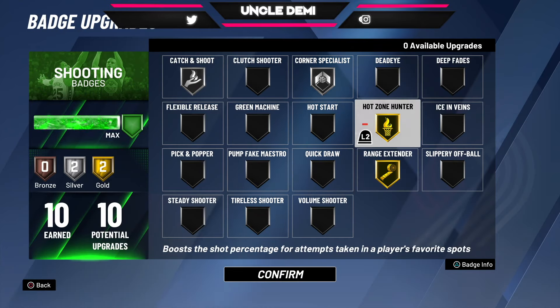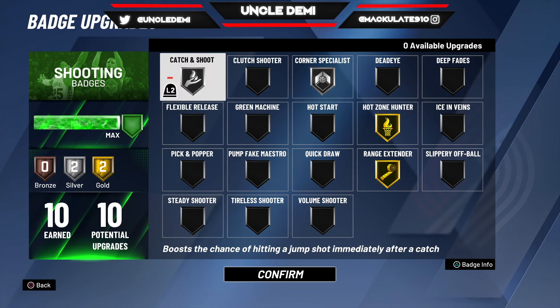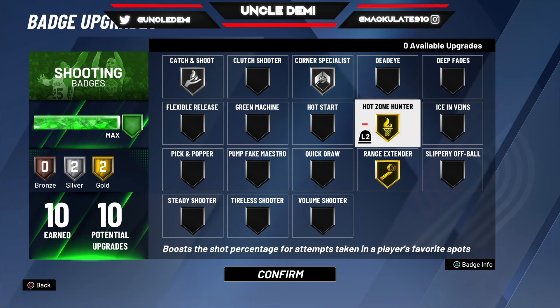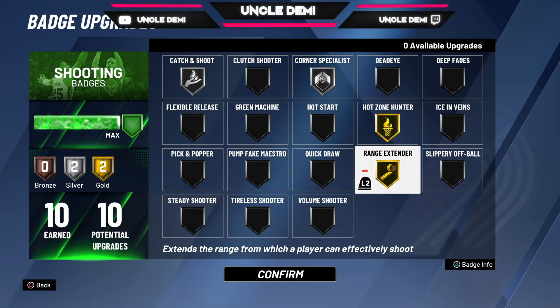If you watch my videos, you know how important hot zone hunter is. I make sure I get all my hot spots because this is a very OP badge to have. It's always good to have at least 10 shooting badges on every single build. For non-shooting builds, you want at least 10 — catch and shoot, corner specialist on silver, hot zone hunter at least on gold, and range extender on gold. Range extender gets activated every single time you shoot within 7 feet or out.